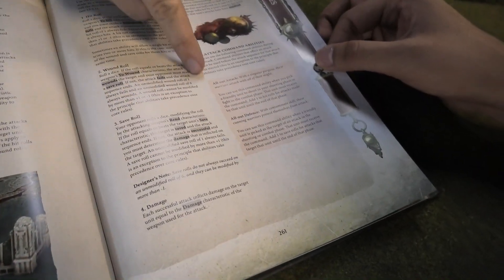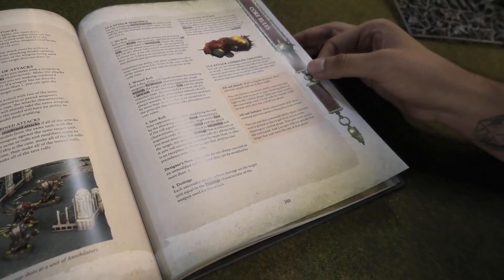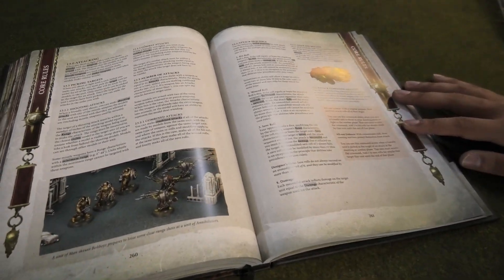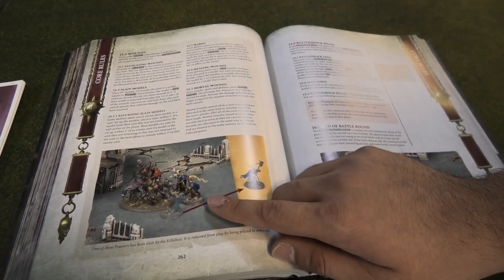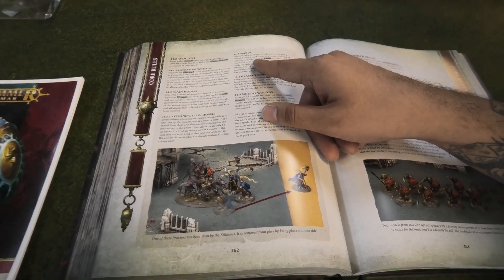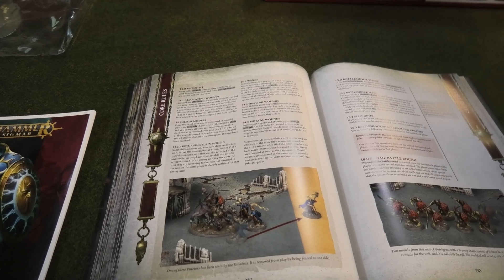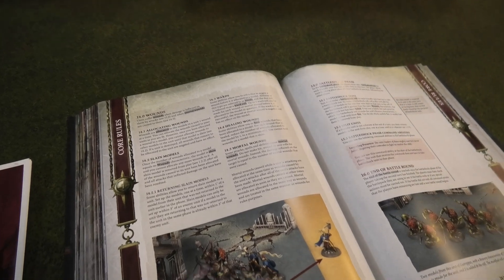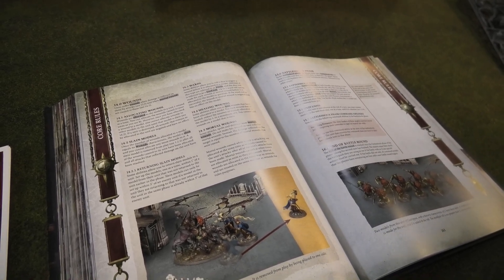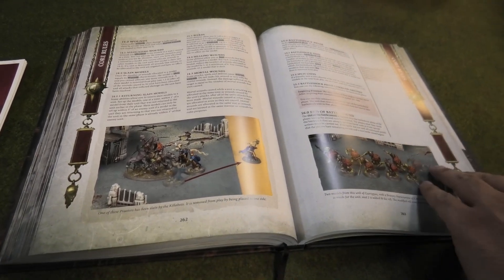Eagle-eyed observers will notice lovely pink/mauve boxes in each phase — those are your new command abilities for each individual phase, all collated in one place. So as you're learning to play, flipping through the rules will show you 'we're in this phase, I have these command abilities.' Ward saves are now the official terminology for any save you get to take after you fail your armor save — what communally we call shrugs or feel no pains are now just called wards.